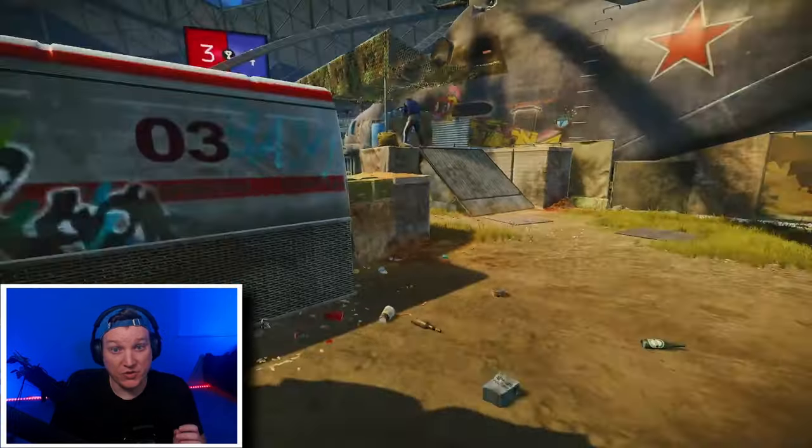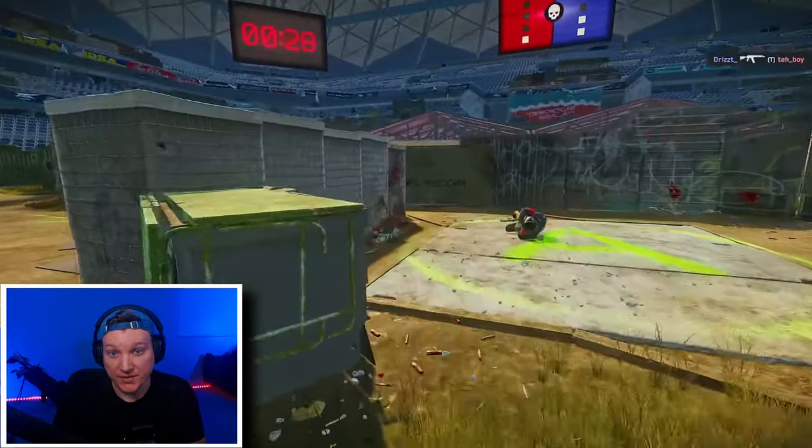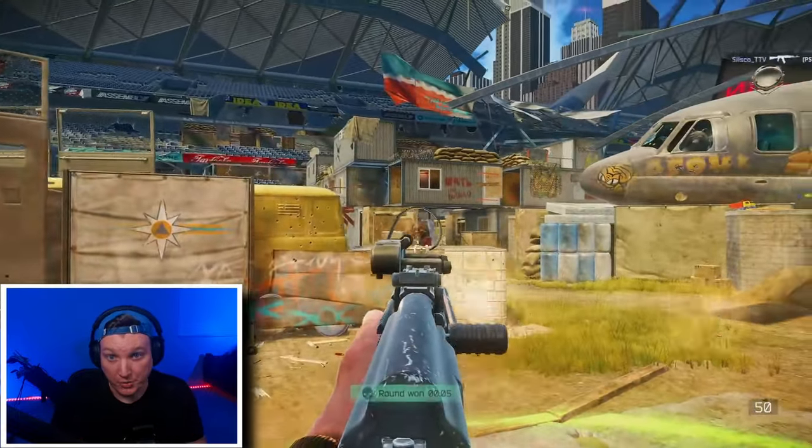On each of the locations there's a scoreboard that has five lights for blue and five lights for red. Now that you know it exists, it's actually really easy to find the scoreboard on each of the locations.